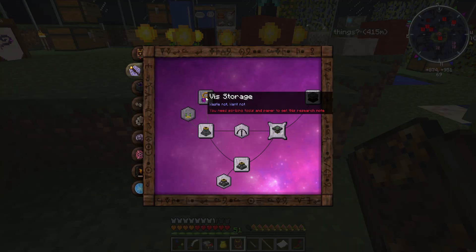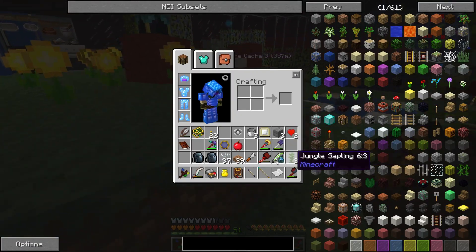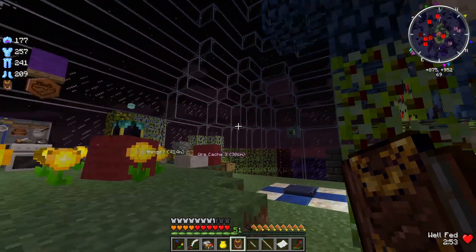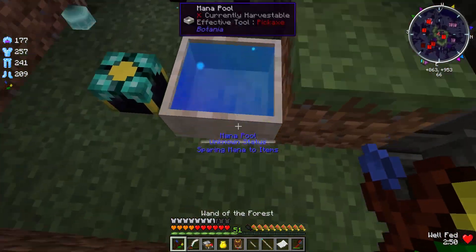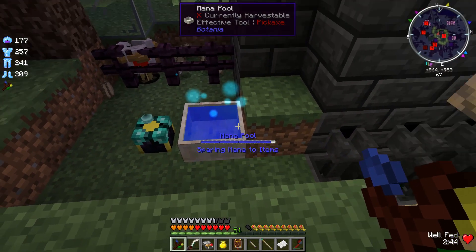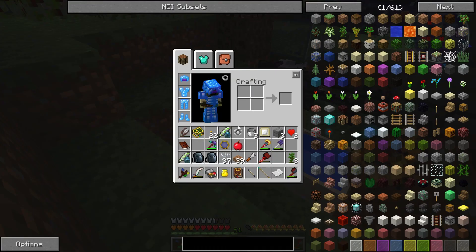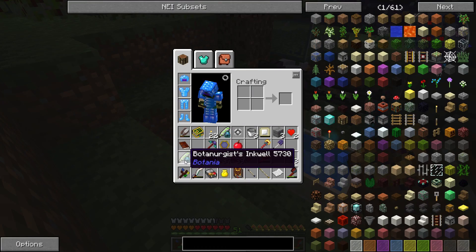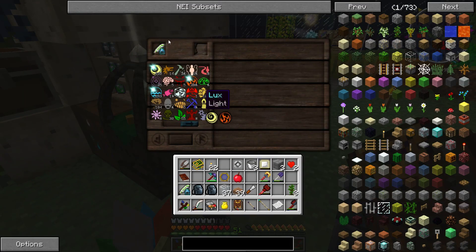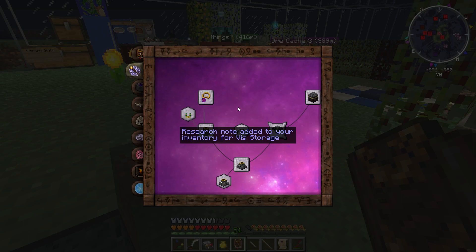So let's see — I've got scribing tools. Oh — that's empty. Right, that is sparing mana to items. Shouldn't that work? There we go. I've made the research note. I want the ability to make this Vs storage amulet. So we're just going to do this. There it is — my Thaumcraft Aspect Relationships Cheat Sheet, which is extraordinarily useful for this. And if anyone needs it, I can provide a link — just ask in the comments and I shall provide.